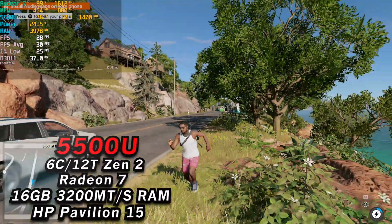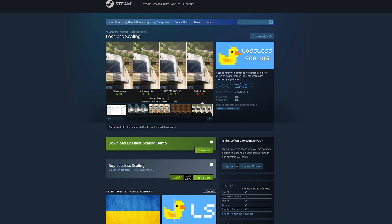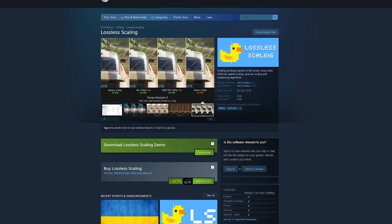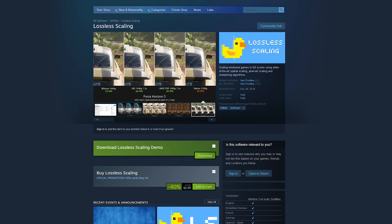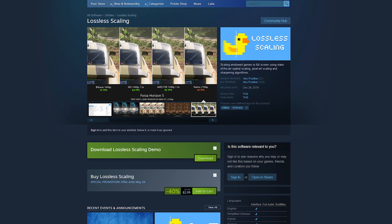Hey there guys, so today I wanted to take a look at a little program that someone suggested to me called Lossless Upscaler. It's a program you can get off of Steam — I paid like four bucks for it — and the idea behind it is that its more recent versions actually support FSR, which means you can force FSR into games. I decided to give it a try on Watch Dogs 2.